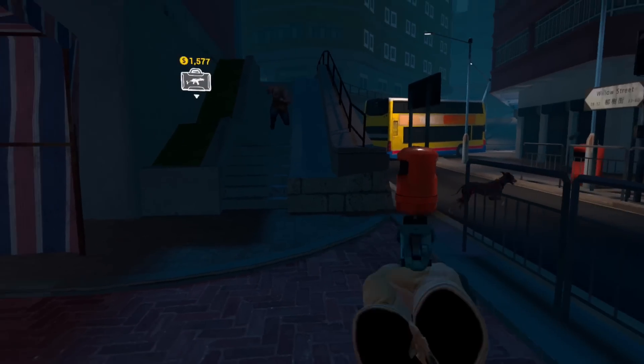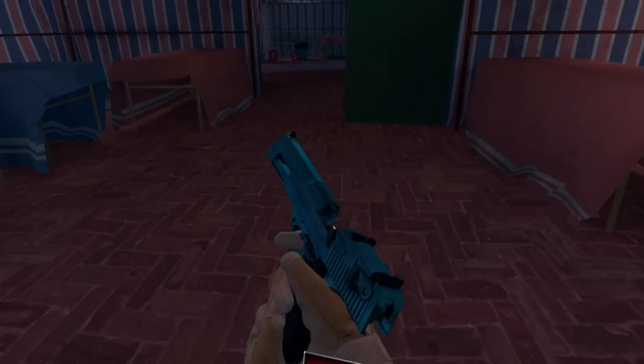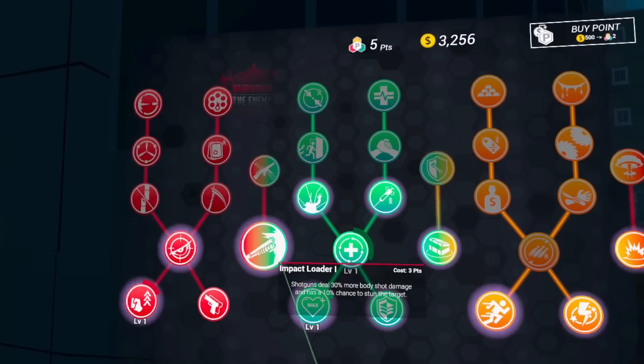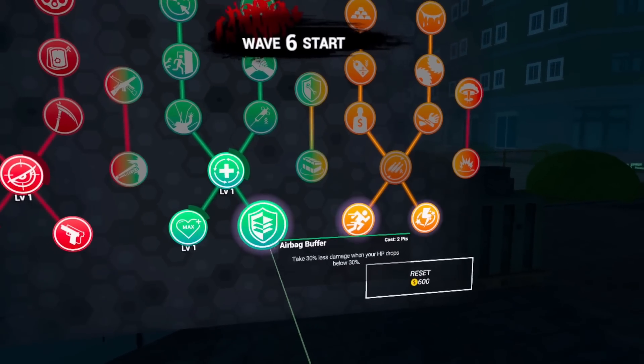Not only are there regular zombies, but there are dog zombies and boss zombies to worry about. To take these boss zombies out you're going to need some upgrades, and that's what the upgrade points are for. With these upgrade points you can do a lot — there are specific skill trees you can go down: some are more health, some are more damage, and some are more sprint speed. And those are just some of the basic upgrades.